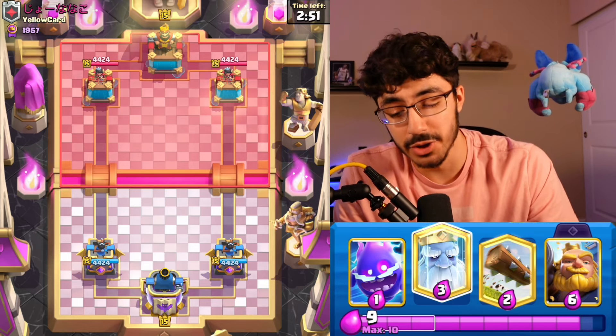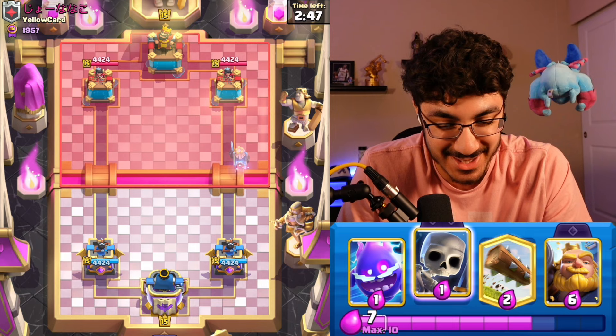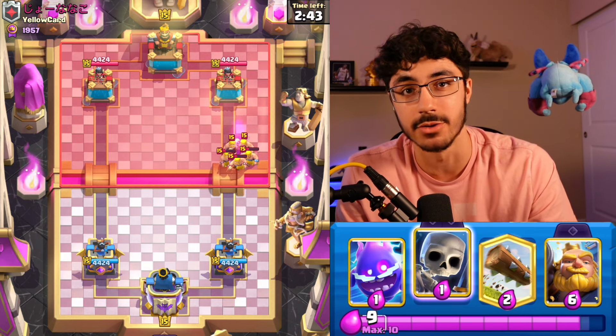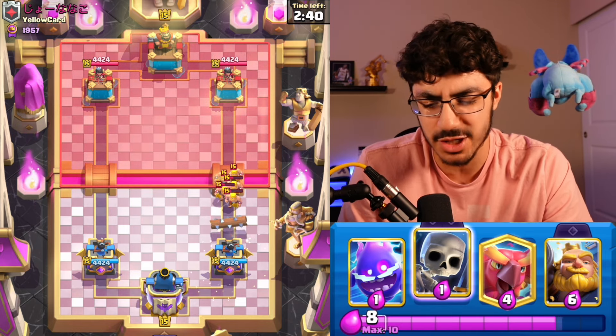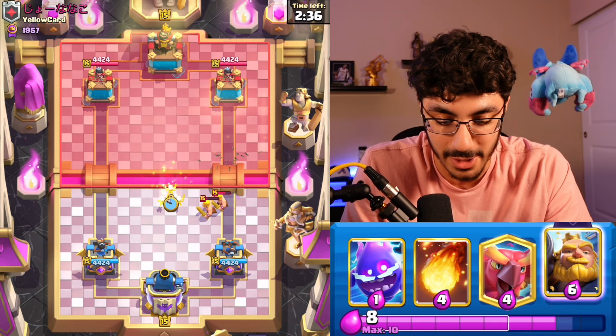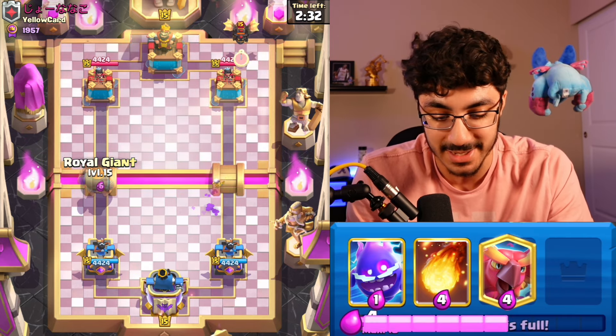If you're not going Royal Ghost at the bridge as your first play, you're not playing this deck right, because it is such a good play. It's always going to force out a better elixir trade for you, since there's not too many good ways to stop a Royal Ghost. As you can see, we forced out Barbarians early on, so if he invests with anything here, I'm going to punish with a Royal Giant immediately.